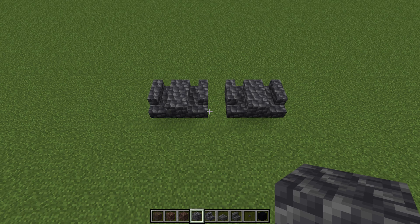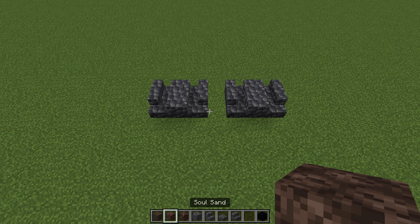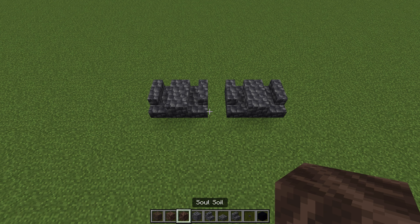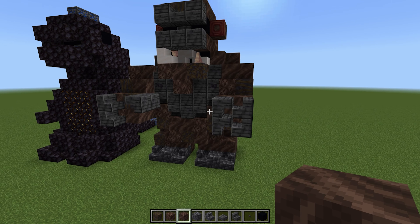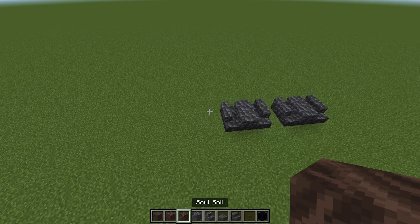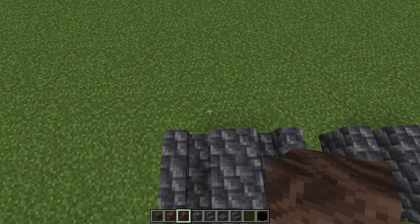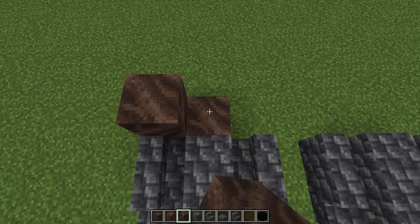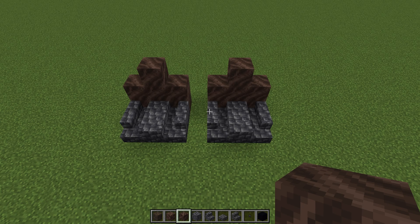Now we want to bridge these across with a block. This is going to be material for the fur, using these three materials to build that sort of ape complexion. But we don't want to make things too confusing at the beginning - we just want to go ahead and build the structure of Kong first and texture it up afterwards. So we'll firstly take ourselves the soul soil, because I think this is the best base material. We'll build two blocks up here, three blocks here, and two blocks here, and the same over this way.